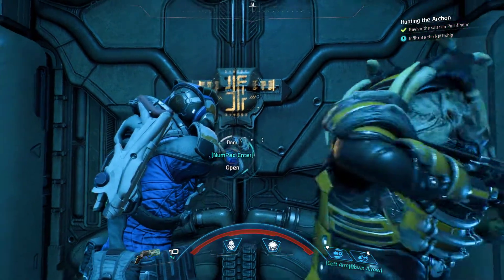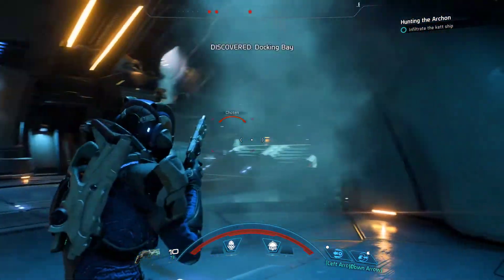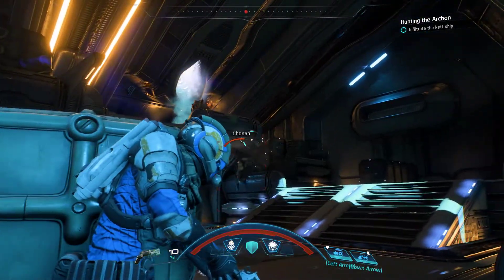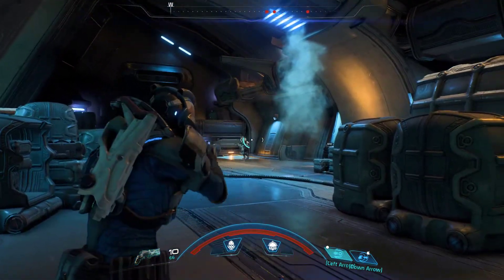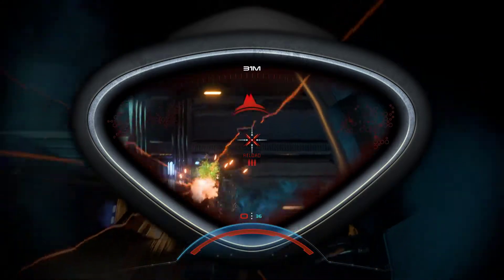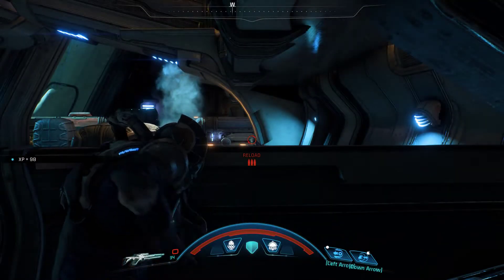Tempest, we're in the tether — going across to the Ket ship now. So far there are no indications they're aware of your presence. Good luck, Pathfinder. We keep it as quick and quiet and they'll never notice. I think they noticed. Don't let them get the high ground. No going back now — there's more coming in upstairs. That was also Vetra — can't take me anywhere. They threw us one hell of a welcome party. We're clear. So much for sneaking in.